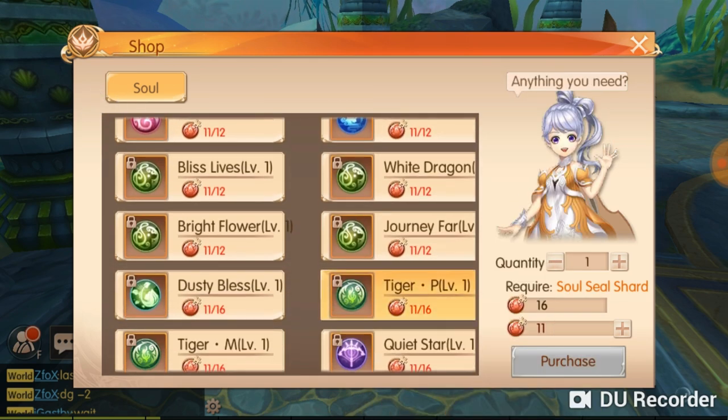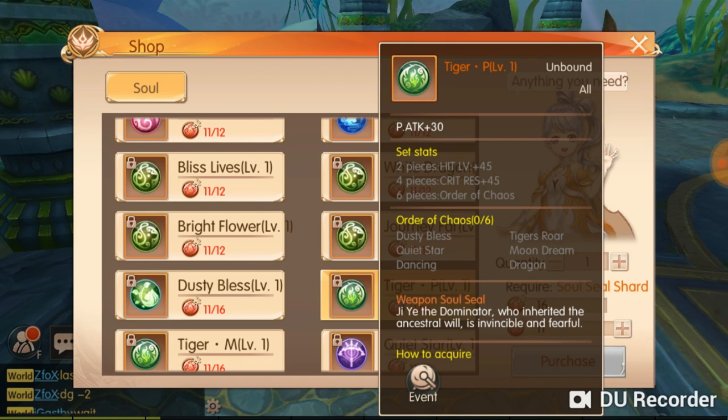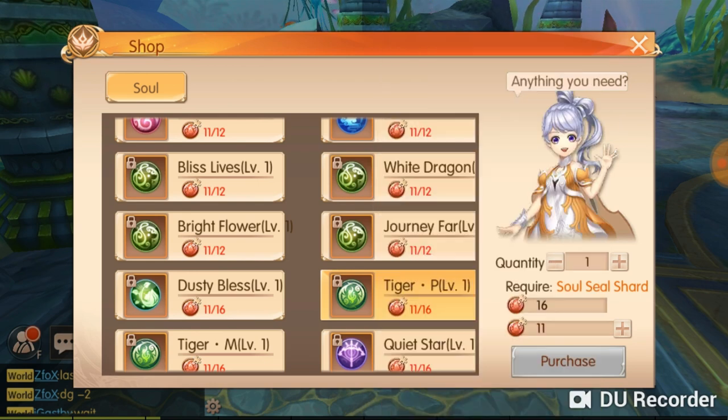For the 16 orange soul set, you need to keep all sixteen orange soul shots. You get hit level, critical rest, and most importantly Order of Cows as your set stat. I recommend this set for Dancer, Minstrel, or Ranger classes — it's very good for tank or support classes. Someone shared this tip with me and I'm passing it on so you can get better stats and rating for your character.